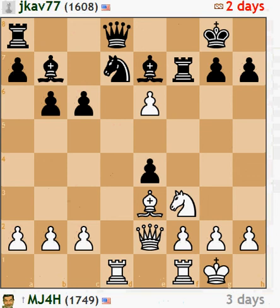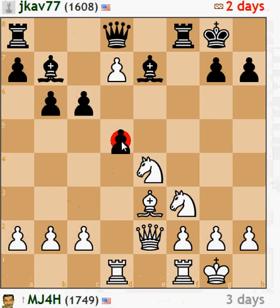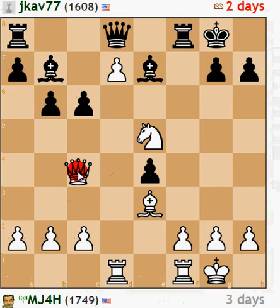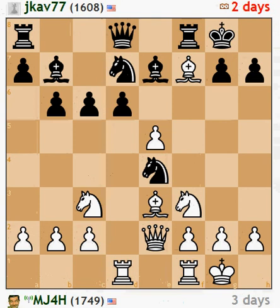So he needs to deal with that right now. I could do something like this, or even here. I believe I've got this pawn fairly well supported, and this looks pretty dangerous for him — I've got this open diagonal here for my queen to come in. So that's what I'm looking at there. This is the current position, meaning he's definitely gonna do this. So I've got the option of forking next move and coming up with the position I just showed you.